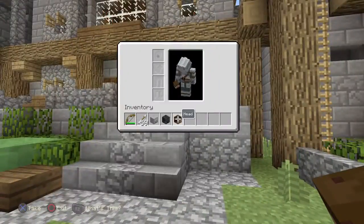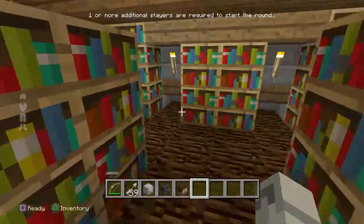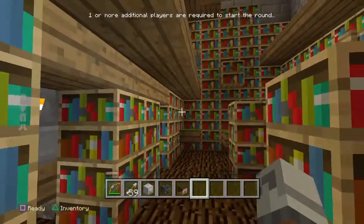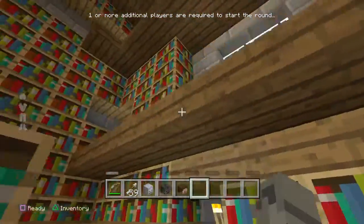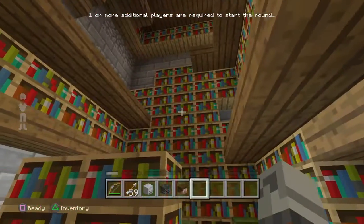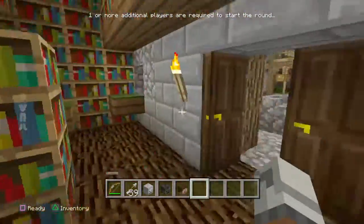Now come over here — this is also a kind of secret lever. You click that and the trap door is going to keep staying open, so you don't have to press this button over here and wait for the perfect time to jump. You can just jump right up there right away.